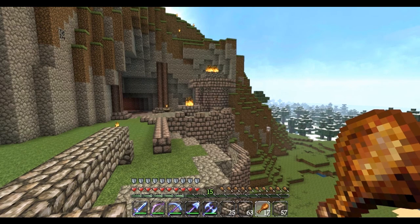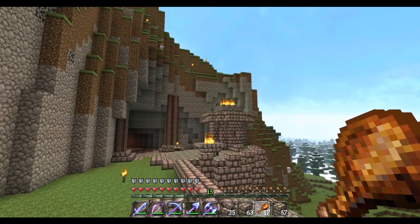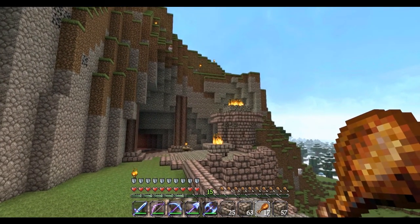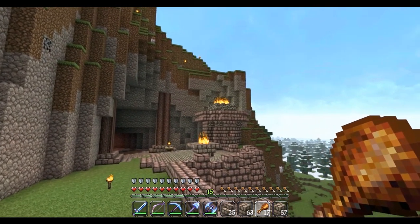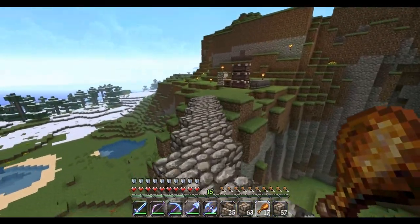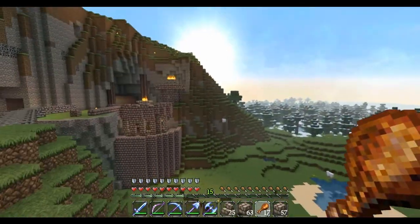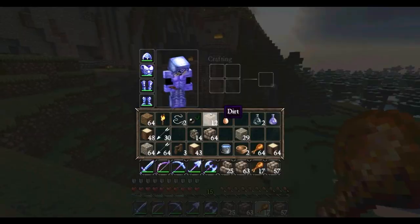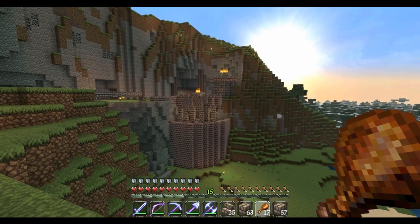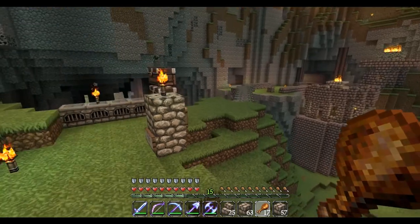My thought is that we place sort of a gazebo — a cobblestone gazebo on top. That'll do some interesting things with the lighting and also make it terminate a lot more smoothly against the mountainside. See right there it's very sheer, and I think a round gazebo would help it fit better.